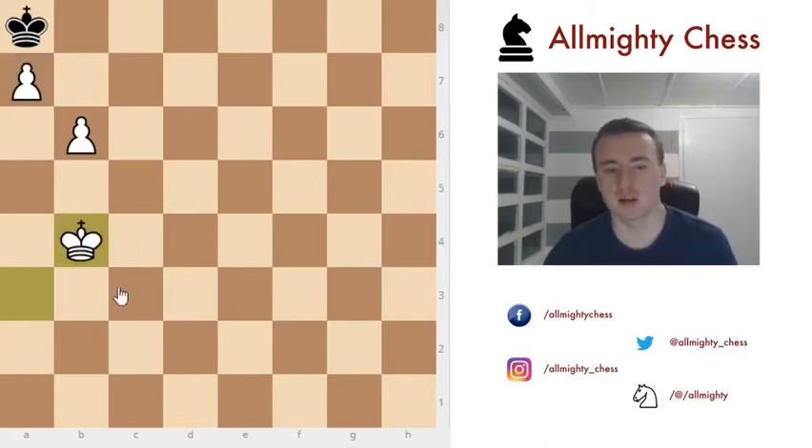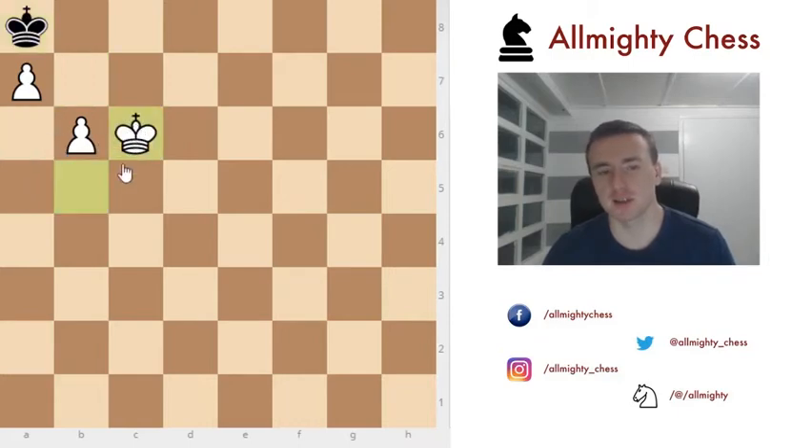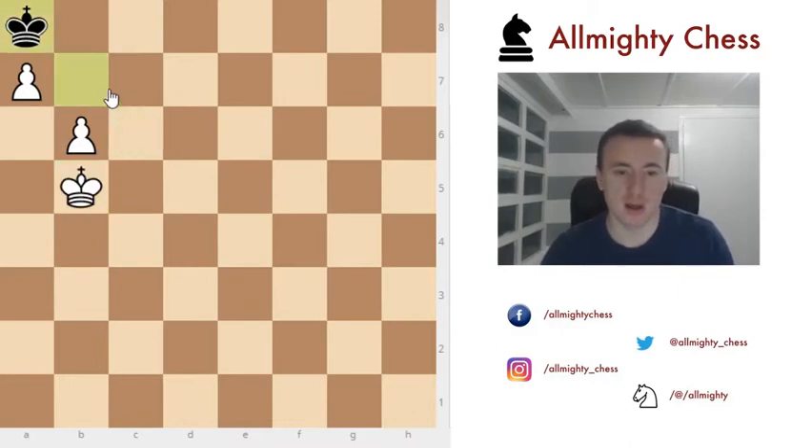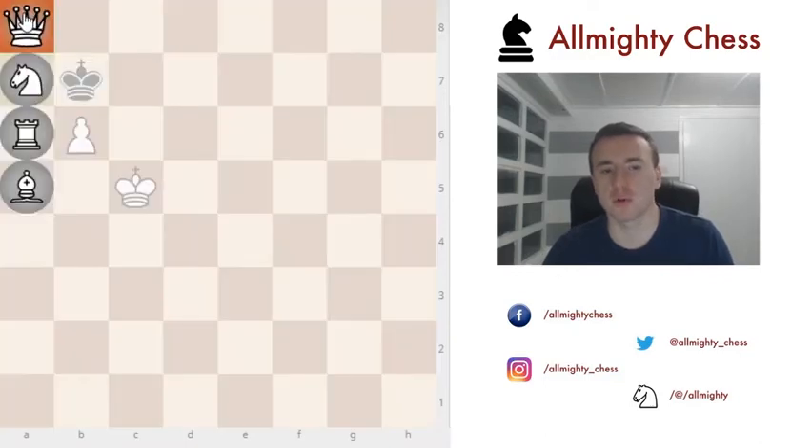The natural moves here are king to b4, and black can play king to b7 or king to a8. Now we can play king to b5, and if he goes to a8, playing king to c6 or king to a6 ends in stalemate for black, which we don't want. So we play king to a8, then king to c5 first — we wait for black to come out of the corner, and then promote to a queen.